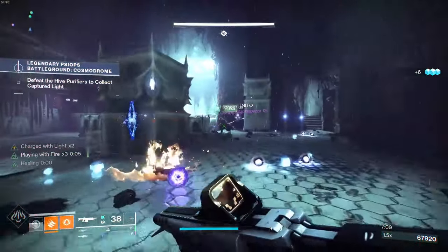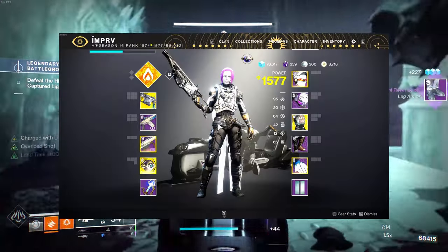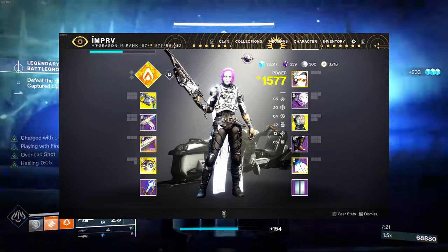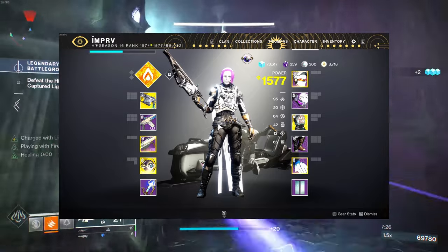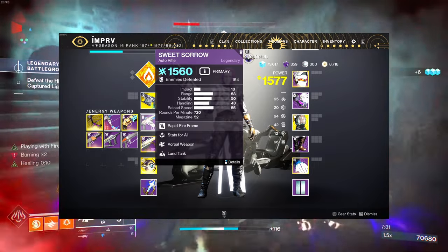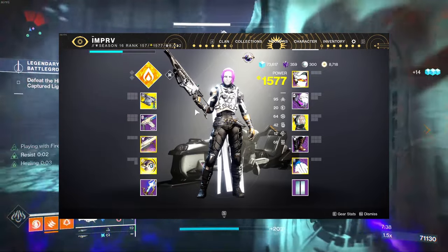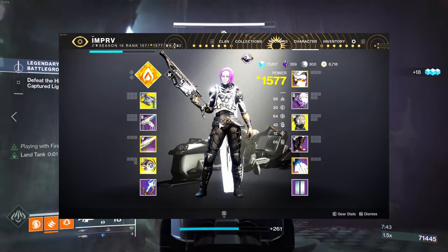This is pretty much an elemental well and charge with light build put together. For my weapon setup: Arbalest anytime I have anti-barrier, unless I'm not going against multiple shield types. My secondary is either Sweet Sorrow for arc shields or Funnel Web for void shields, and obviously my subclass is solar so we can break solar shields with the knives.